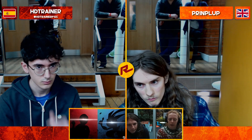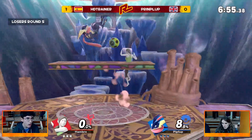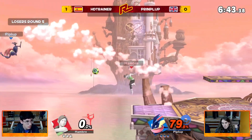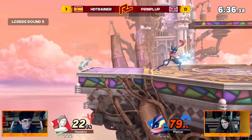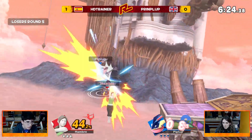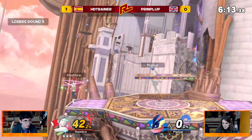Second game — HD Trainer with the advantage, up one to nothing right now. Straight away getting that down throw — not typical that you see from Wii Fit that early, but gets the down throw, forces the tech situation on that platform immediately and gets a follow-up. HD Trainer with full control. HD Trainer's shown brilliant advantage here, punishing pretty much every one of Print Club's disadvantage options and utilizing that really large ledge roll to get past the ledge trap. The jab on shield from HD Trainer actually got to the other side of the shield, causing a very awkward cross-up. That bear out of shield — I wouldn't have thought it would hit for that, but it's really paying off for HD Trainer so far.